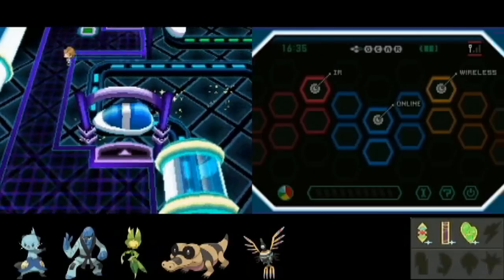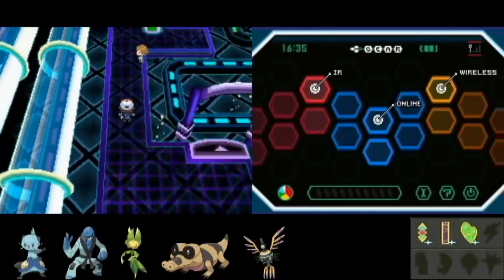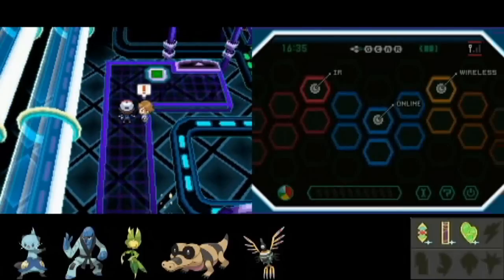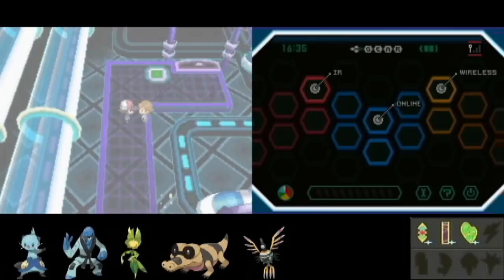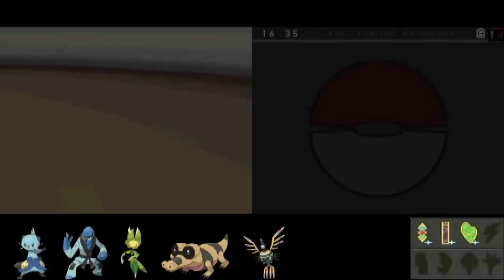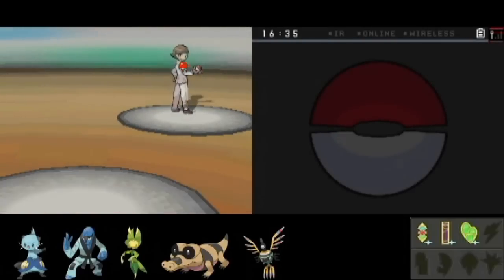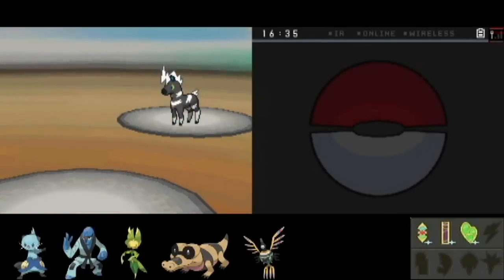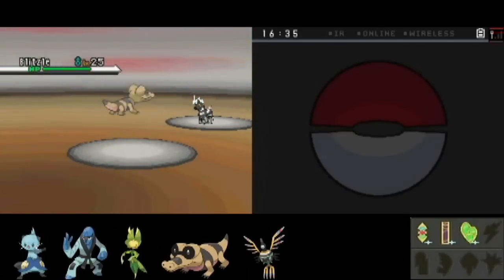What you do is step on those switches and they change the course of these tracks on the roller coasters. It's pretty linear — you gotta step on all the switches, no real tricks here. Very interesting design of the gym though. Oh good, Zebras — much easier to take out, as ground-type moves do work here.